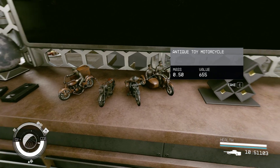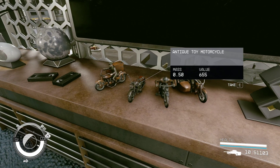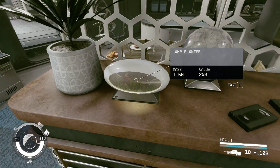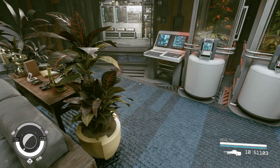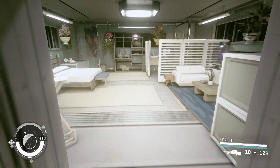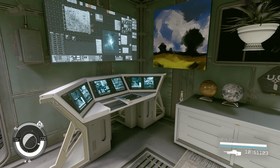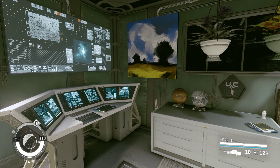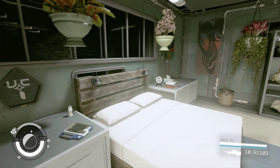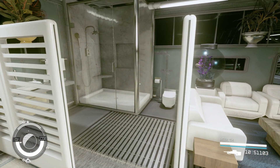I found an extra motorcycle — in the first game I only found three of these motorcycles, but in this one there was an extra one. Here's the lamp as it normally appears. Back over here is my bedroom. I've got an area where I can kind of monitor things going on in the outpost, my bed, and my bathroom back here.